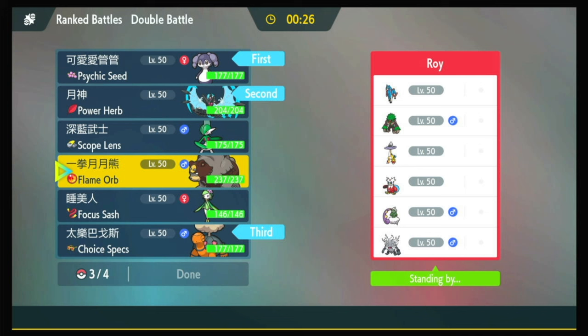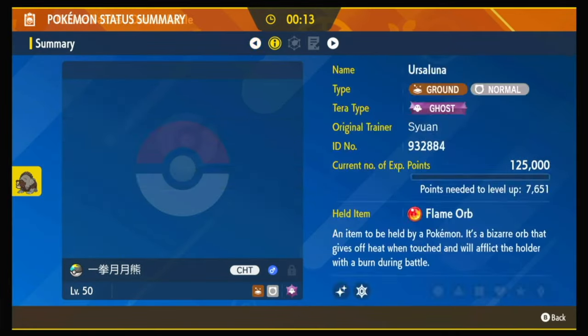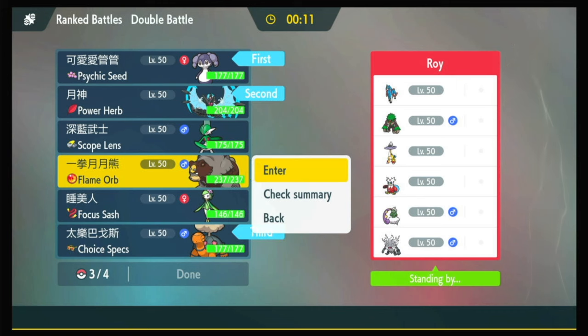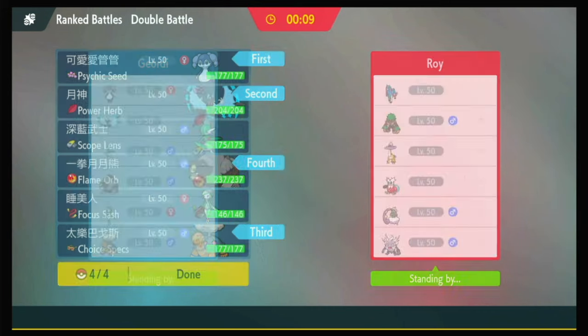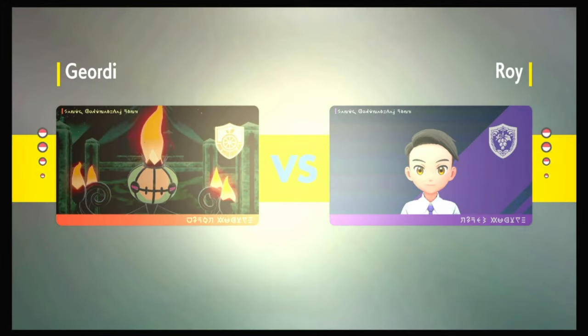Bear can hit Zacian harder and can hit everything. Gallade can also hit a lot of stuff really hard — they're both just nukes. Bear is a little bit better just because it has an immunity to Thunderclap. If they take terrain control, what's my Tera anyway — Ghost? I don't hate that. Bear has some options: it can turn into a Fake Out immunity and stay as a Thunderclap immunity, which may be necessary once they take away terrain.